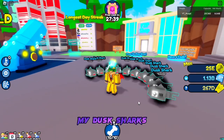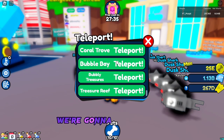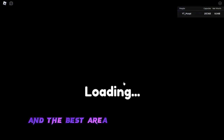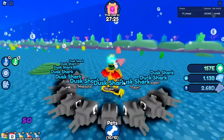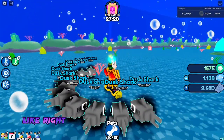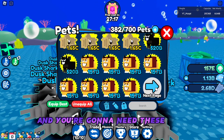As you guys can see, my dusk sharks — and they're not normal dusk sharks, they are neon dusk sharks. We're going to use them to farm gems with the craziest method. The best area is Bubbly Treasures, but it's technically the Treasure Reef as well. It's basically right in between. The best area is right in between the Treasure Reef and the Bubbly Treasures, and you're going to need these pets.